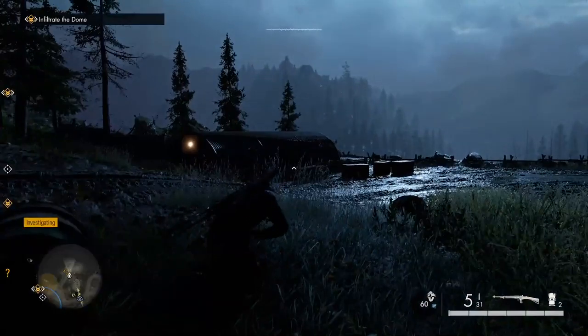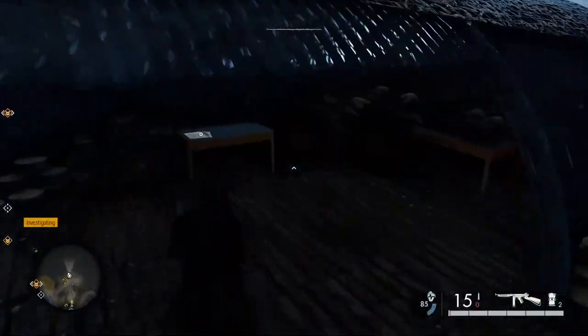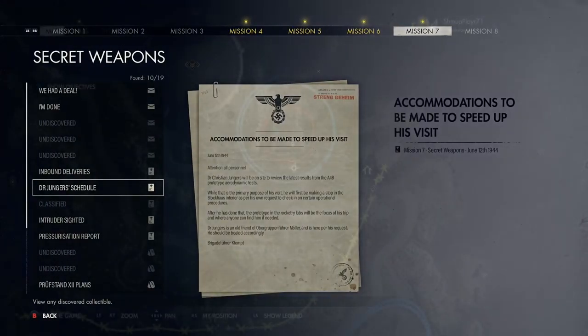Moving further up on the map near a little watch tower, there's a little shed area - on the table you've got some classified documents.